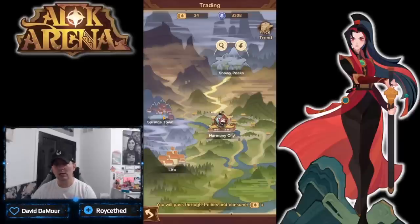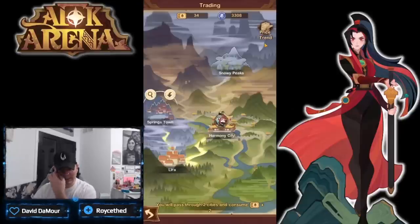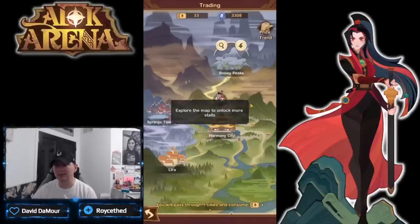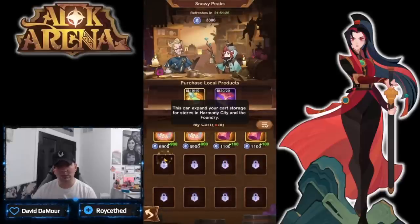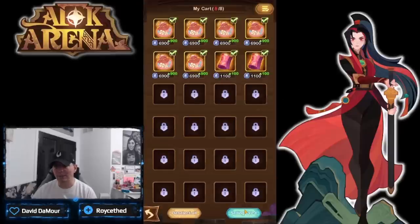Springtown is actually going to allow me to sell those two items for a little bit more. The caveat is it's going to take two tickets to get there. So the question is: is it more beneficial to sell in Lira or Snowy Peaks versus traveling all the way to Springtown? That's the exchange game. Our bags are fully packed, so let's go ahead and sell them all.